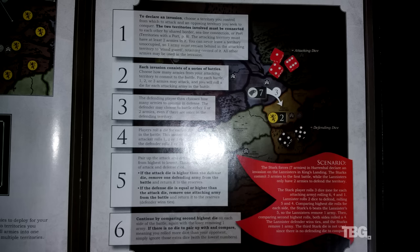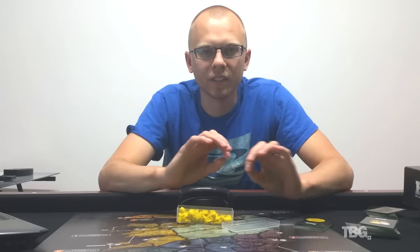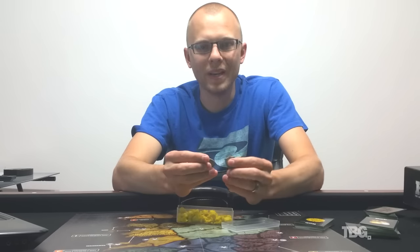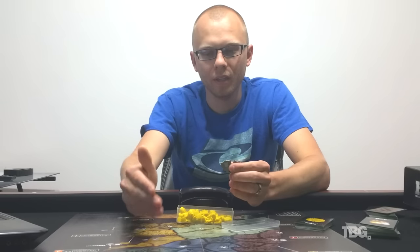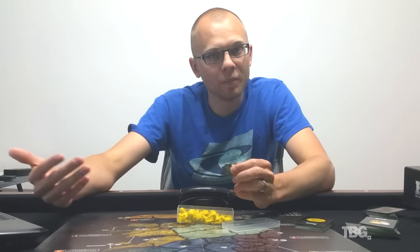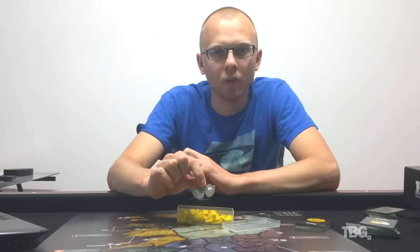The fortification token has conflicting rules — on the token itself it reads 'plus one to all defense dice,' but in the rules you get an eight-sided die for defense, so that was clearly an afterthought after the tokens were already printed. There's also a missing bold box around the number two on page seven, and a character card for Arya where the 'when it is played' portion is bolded but the rest of the text on similar cards is not. Nowhere in the rules does it say how many special tokens you can have on one territory.